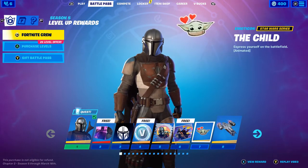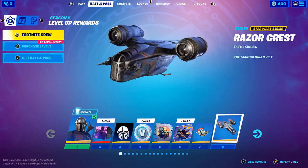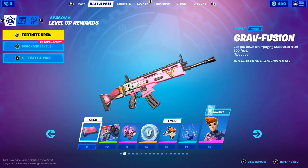Then you've got the Child little emote right there. And the Razor Crest as a glider — oh my god, I'm already in love with this. Then we've got the Grav Fusion Wrap.